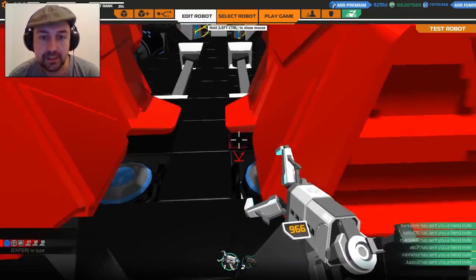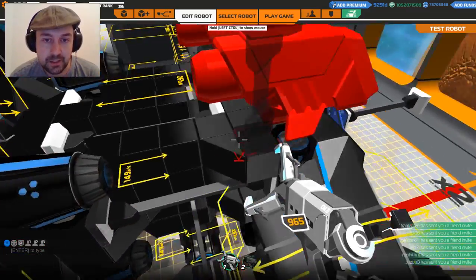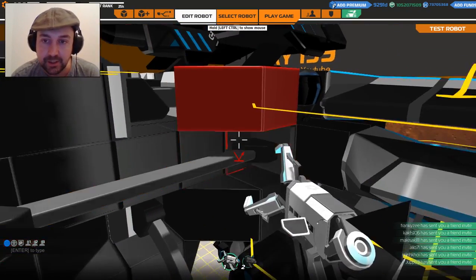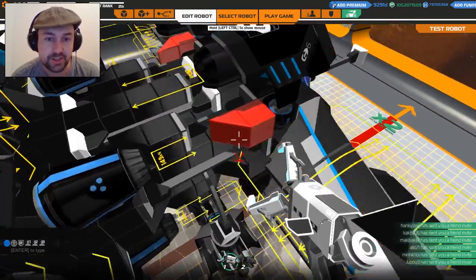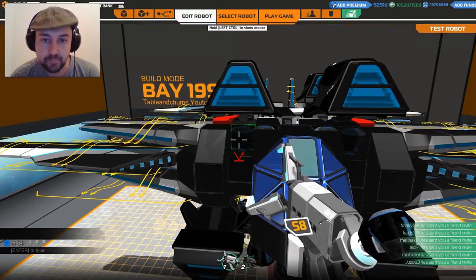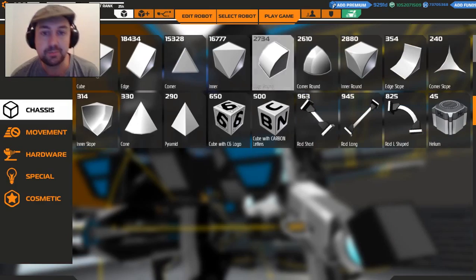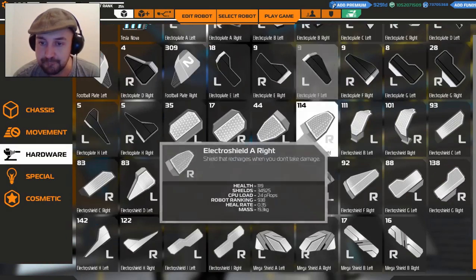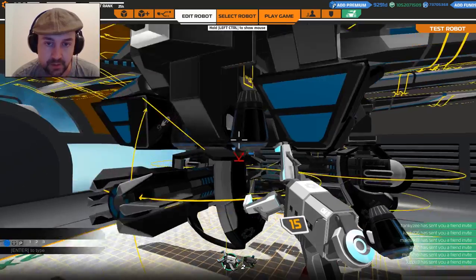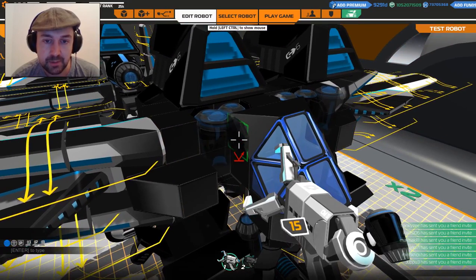Where else can we reduce weight? Here — one, two, three. That modifies the design somewhat. Maybe if I take that out and put that here — let's do that, which means I can put a block in there. Tony thrusters — maybe more — Panthers. Come on, let me put in the Panthers. Panthers, good. Panthers here — there we go.